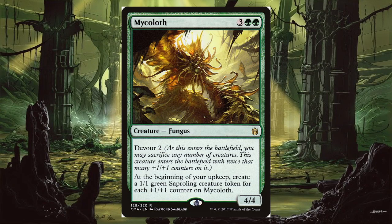I want to talk about the elephant fungus in the room, which is Michaeloth. I would absolutely love to include this card because it's fantastic: five mana for a 4/4 with Devour 2, so when it enters the battlefield you can sacrifice any number of creatures and it gets +1/+1 counters for every creature it ate. We've got a whole bunch of tokens for that. And at the beginning of your upkeep, it makes more sapraling creature tokens for every +1/+1 counter on it — so if it eats two sapralings, it gets four counters and starts producing four sapralings every turn. I'd love to include it, but it was above the personal budget set. If you're making this deck and want to spend a little extra money, absolutely stick Michaeloth in here.